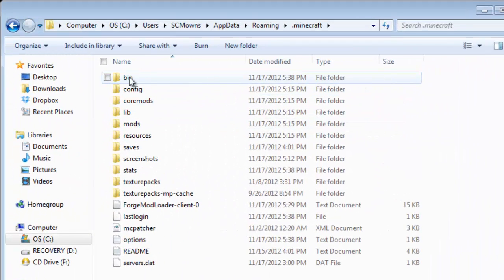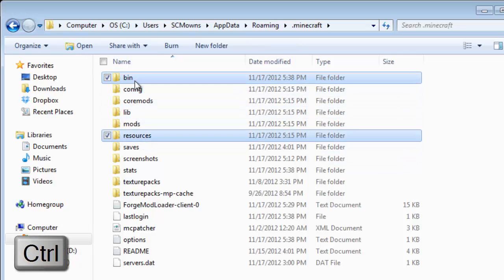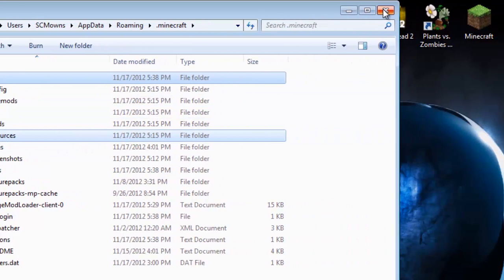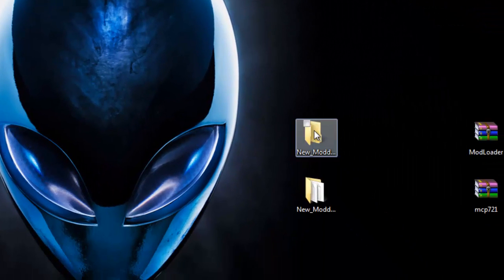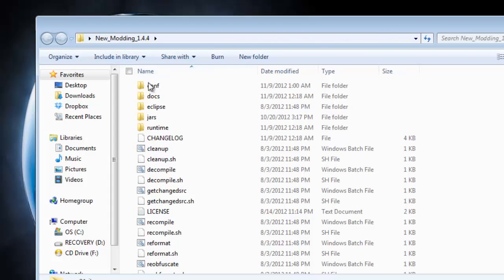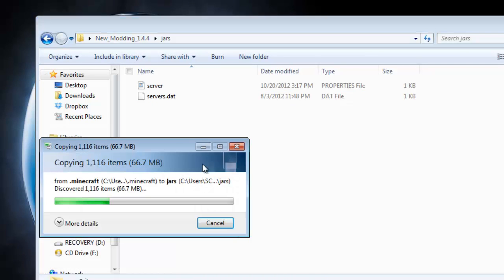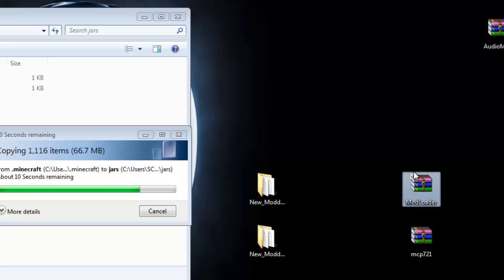Once your game has updated, exit it. You are going to copy over your 'bin' folder — hold Control and also select your 'resources' folder. Right-click and copy. Exit out of your .minecraft folder. All you need is bins and resources. Now go into your new moddings folder, the one called 'new_modding_1.4.4', go to the folder called 'jars', and paste your bins and resources right in there. While waiting, go ahead and download the newest ModLoader from my description.